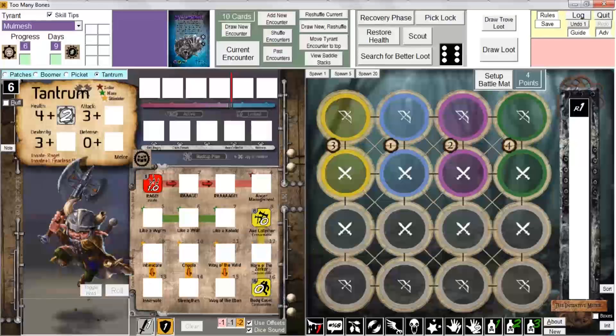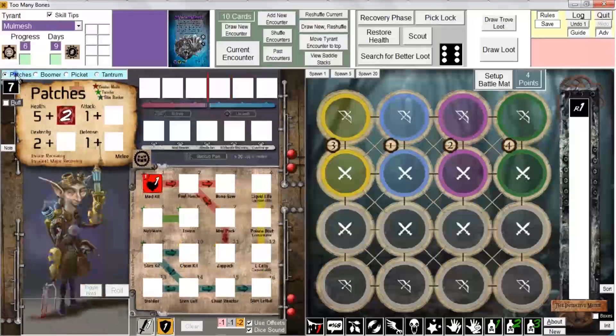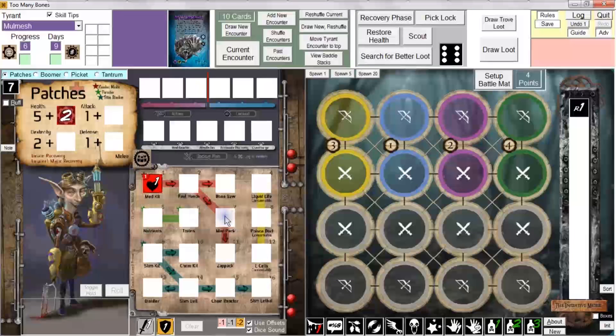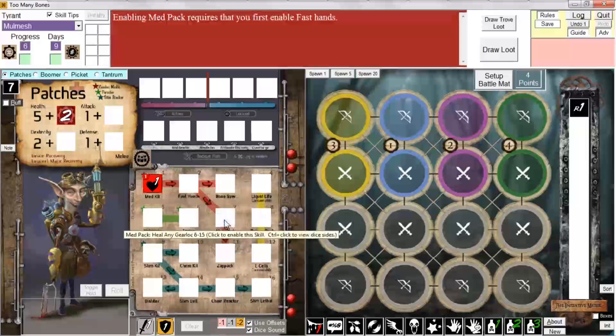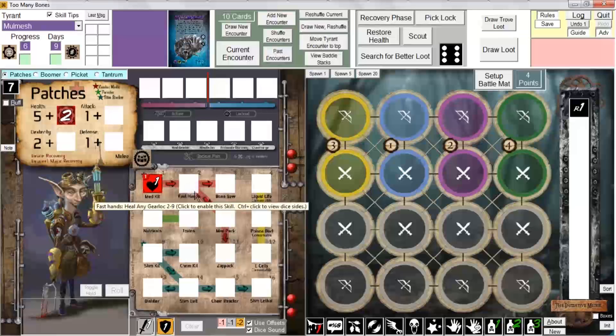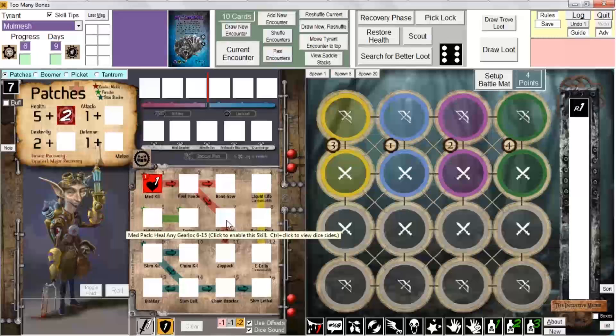The program will take care of those kinds of things for you. If you try to enable a skill that is not generally permitted — if I left-click on MedPack, for instance — I'm going to get a message that says enabling MedPack requires that I first enable Fast Hands, because MedPack depends on Fast Hands. However, you can always override that if for any reason you want to break the rules of the game, by right-clicking to enable a skill instead of left-clicking.